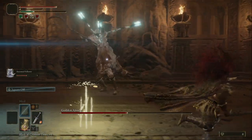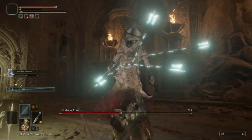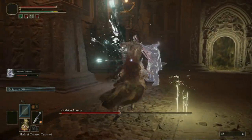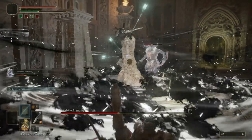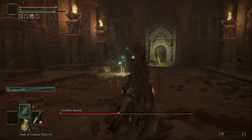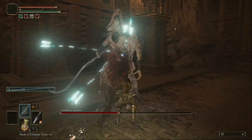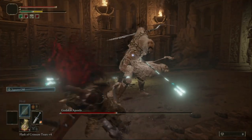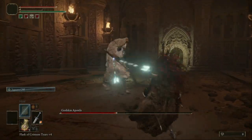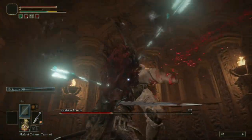When he does this, jump forward and then you can hit him. Now he's gonna kill my summon guy — yeah, he's dead. Too bad, but just keep your distance. Now you can jump forward and hit him.